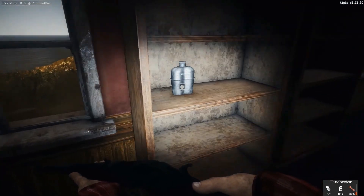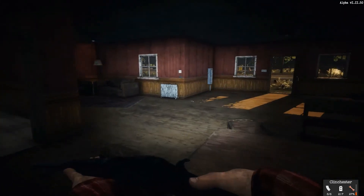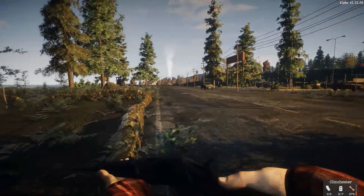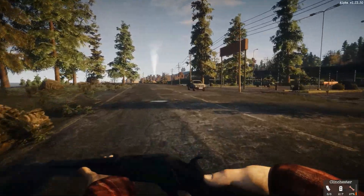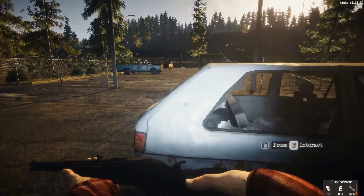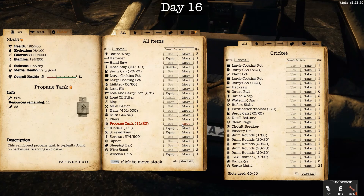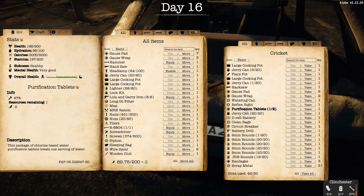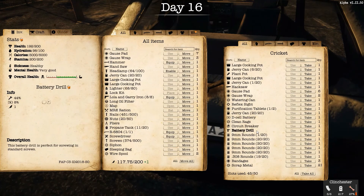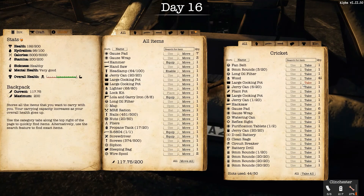Getting more shotgun shells now. Look — here's a canteen! I just got done telling you that stuff no longer spawns in. The update notes said canteens would no longer spawn, but it looks like we found some. Let me get that. Heavy propane tank moved over. I need to take those two propane tanks — let me take this one and this one.